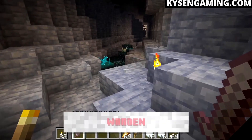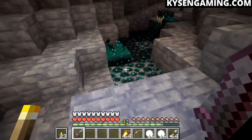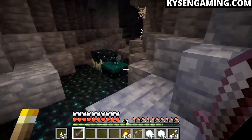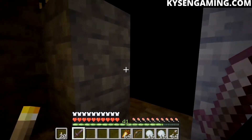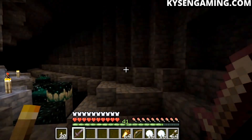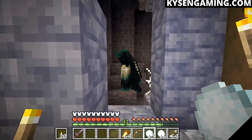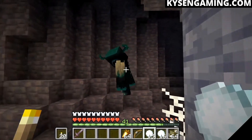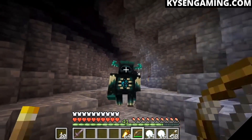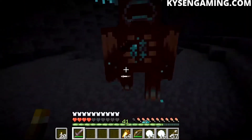A very scary new hostile mob is on its way: the Warden, found in the new deep dark biome where light is minimal. This mob senses vibrations — things like a player moving or placing blocks will attract it. The Warden is blind but incredibly strong and scary-looking. You can use snowballs to distract it since it senses vibrations, but when it attacks, it charges at you and can kill you in just two hits even in full Netherite armor. One scary beast, but a super fun addition to the game.